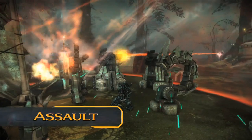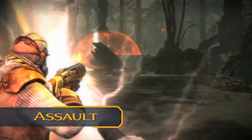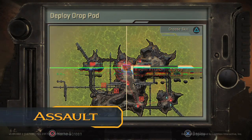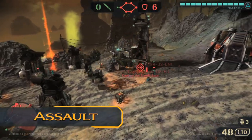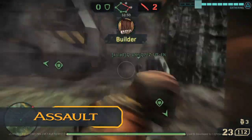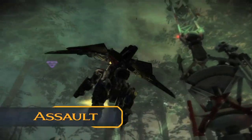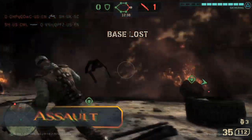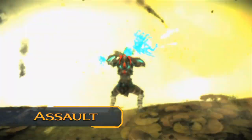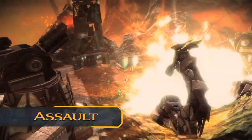In Assault, teams must defend territories on the map from attacking clans. Once the territory is lost, it can't be recaptured, so teams must fall back to protect the next area on the map. Every round, the roles switch, where defenders now become the attackers. At the end of both rounds, the team with the most territories captured is the victor.